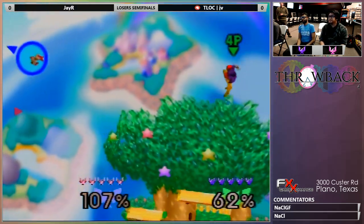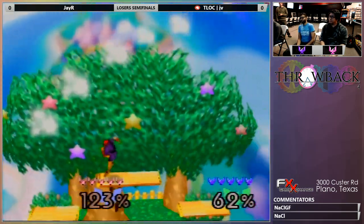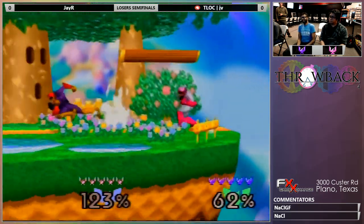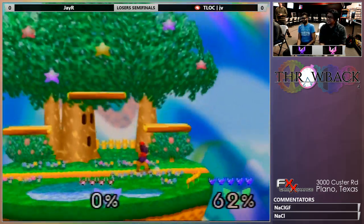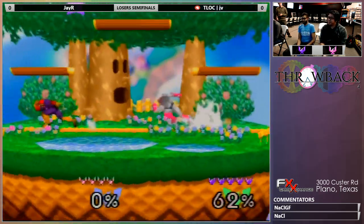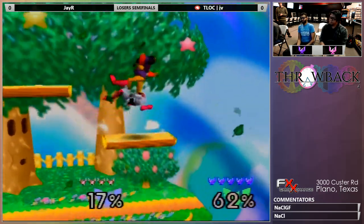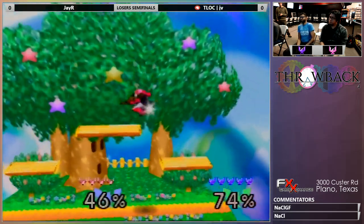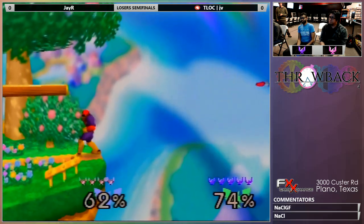So like I was saying, a couple different styles of falcons. JV plays — both of them actually play fairly aggressive. JV likes to go for the more unconventional option like that forward smash there. Whereas a more safe or defensive falcon might have gone for like a nair or bair. So we're going to see some pretty wonky options here.